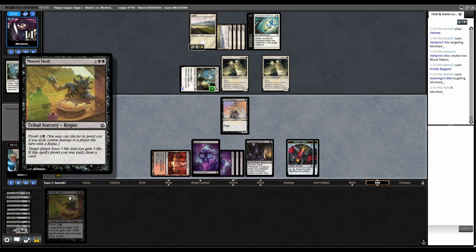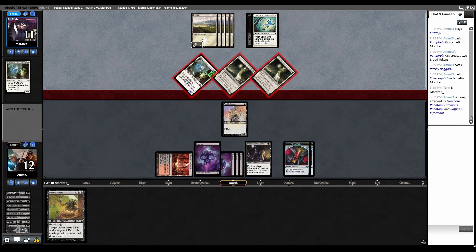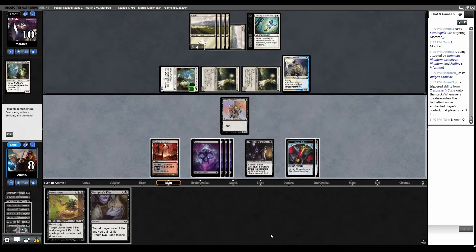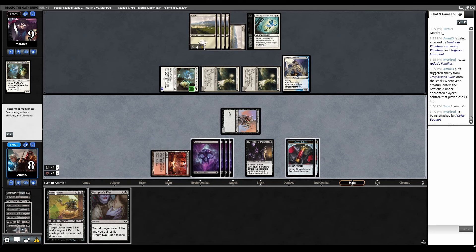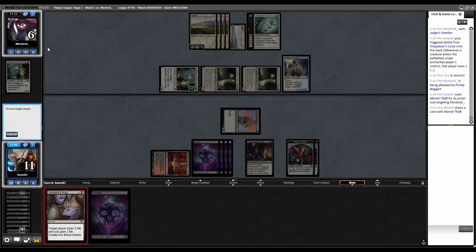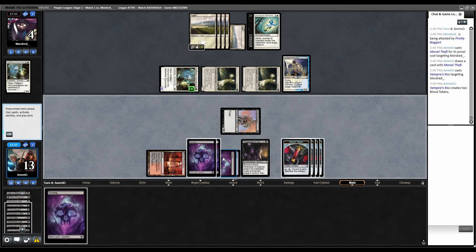I have to have dealt damage to them, right? Yeah. Attack with Boggart. Morsel Theft for Prowl. Vampire's Kiss. Bump in the Night is life loss, right? Yeah. I actually don't use this because I need to flashback Bump next turn. If they have Prismatic Strands they just prevent the damage. I'm probably better off digging for something — Blood, pitch this, Blood, pitch this. They can gain life at instant speed by sacking this if I cast a spell.